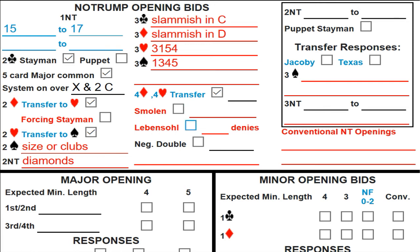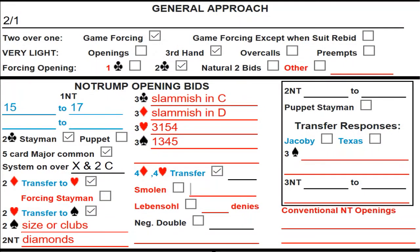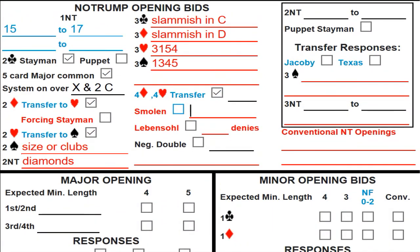We're going to skip over Smolan for now — some of you know it, and that's great. For those who don't, we'll get that lesson up. It's the last piece of the puzzle in making sure the no-trump opener gets to play the contract in most situations, so it's a very useful convention and we will get to it.